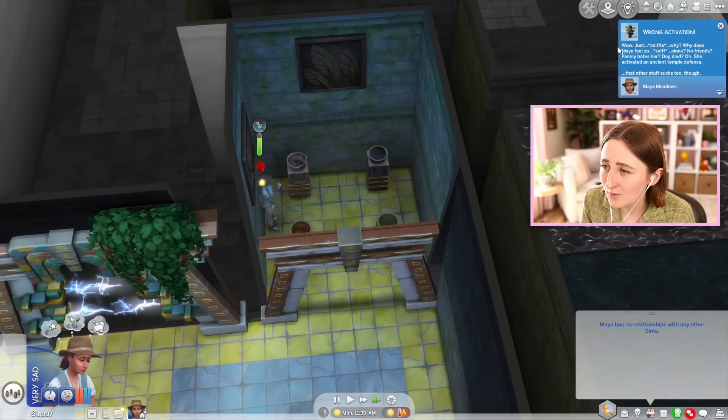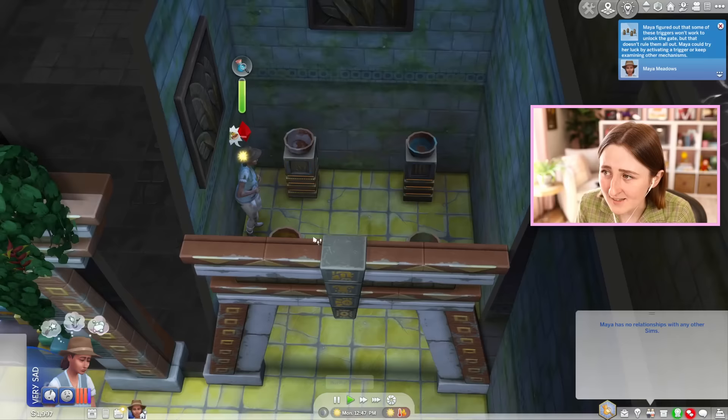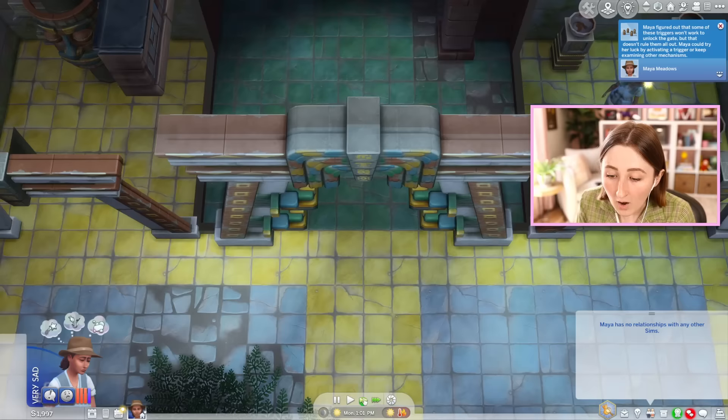Why does Maya feel so alone? No friends? Family hates her? Dog died? She just activated an ancient temple defense. Should we make an offering to the sun glyph or the arrowhead glyph? We have the sun above our heads — let's try that. Yay! There is a lot of stuff in this one — a treasure chest and some stuff we can excavate. She's starting to get really miserable. We've got more artifacts from the treasure chest. You have to get through the whole temple — I don't care if you pass out, we're doing this. She didn't even eat the grilled cheese!